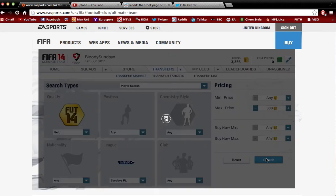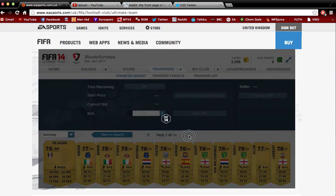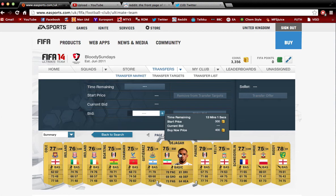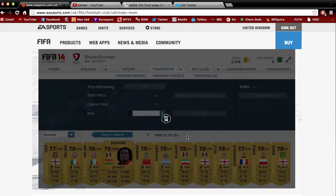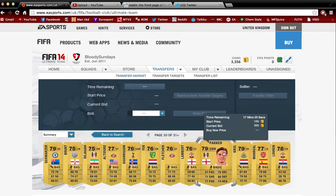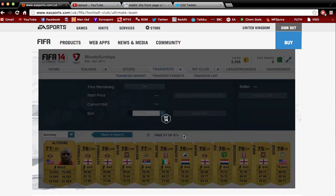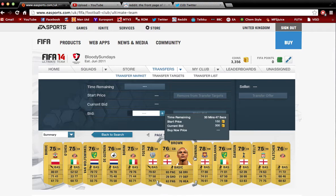If you bid on a non-rare gold player at 300 coins, his discard value will always be at least 300 coins — for a 75-rated player that's exactly 300, and for higher-rated players it's a bit more. This makes it a completely foolproof method: you will never lose coins buying a non-rare gold player for 300. What you want to do is scroll down the transfer market to around the 59th minute, where people haven't had time to bid yet.